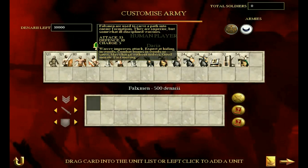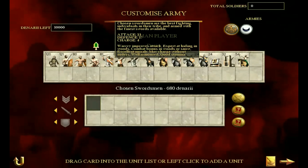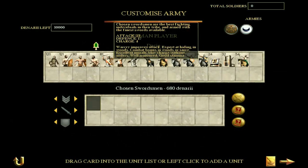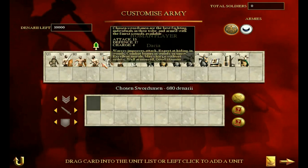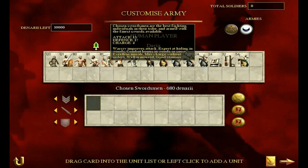This is where the chosen swordsmen come in. The chosen swordsmen are a big step up, and once you get these guys, the campaign starts to get a bit easier. You have to be careful at the beginning, but these guys have excellent morale, which is great, and they're well armored — quite a change from the shirtless guys. They have 13 attack and 17 defense, which is way higher. You will definitely feel the benefit of that in battle.